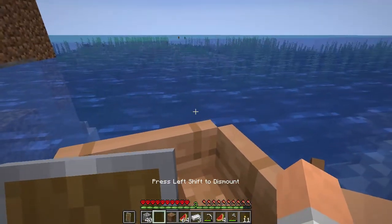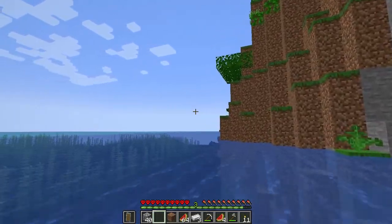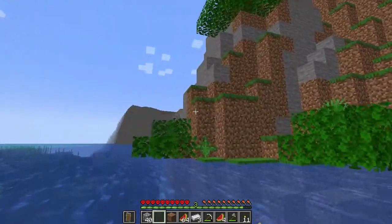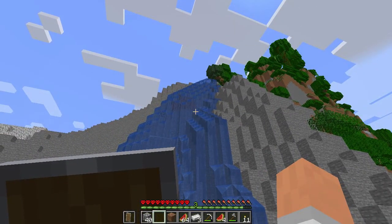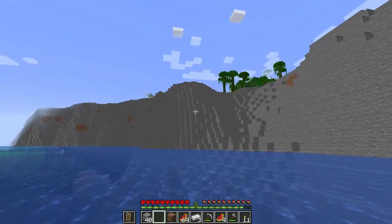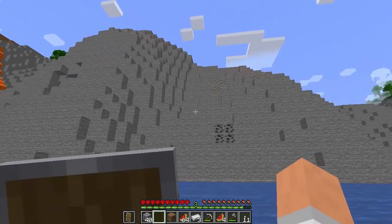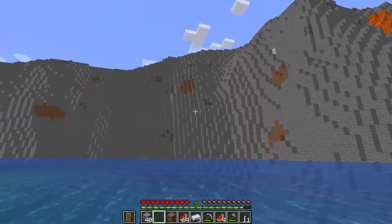I'm gonna jump in my boat and just sail around for just a second, see what the rest of this area looks like. So it looks like just a lot of cliffs, and then the jungles. That'd be fun to swim up. And the jungle just keeps going, and then of course we have more cliffs. Interesting. I could be looking and seeing if I notice any iron out here — exposed iron. There's some copper.